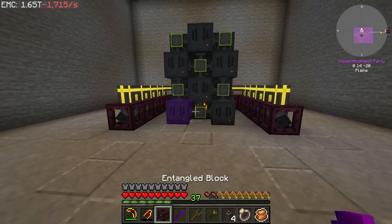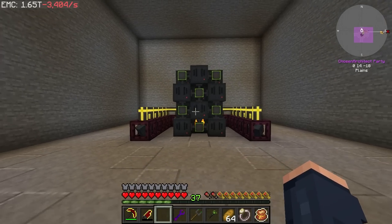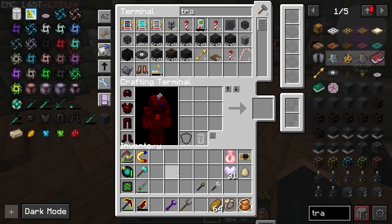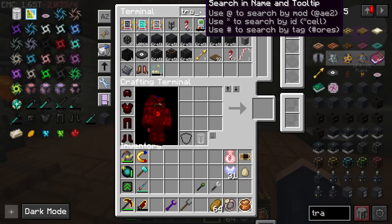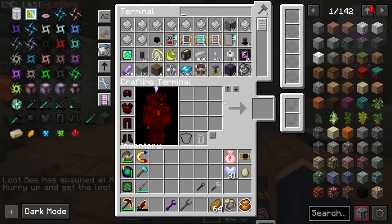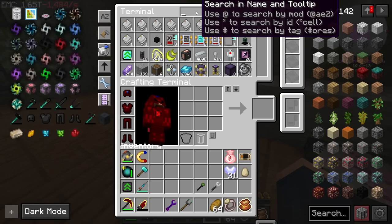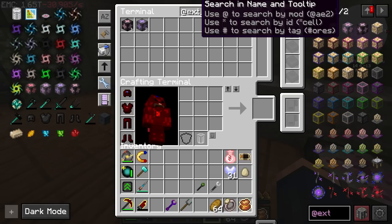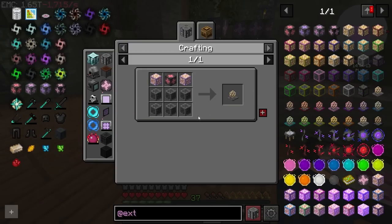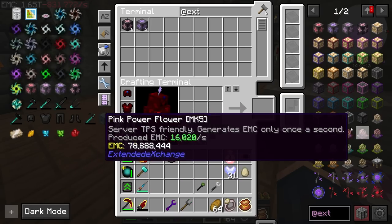After all that is done, this array should be producing around 720,000 RF per tick — 18 times 40,000 — and uses very little EMC. Now that we have sufficient power, I should start working on power flowers. We could use the same room to set up power flowers to compensate for the few thousand EMC we're constantly losing from running things like the fernators.